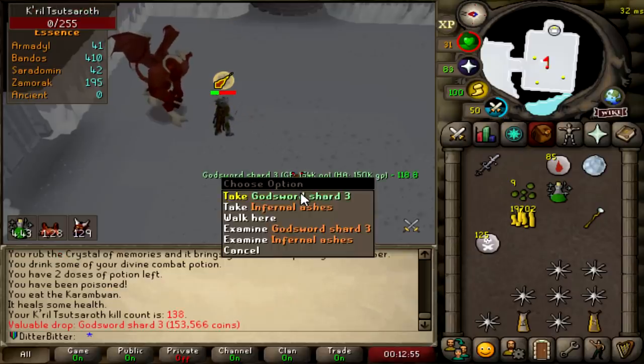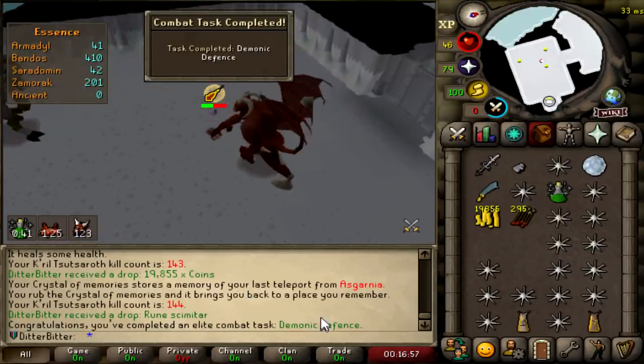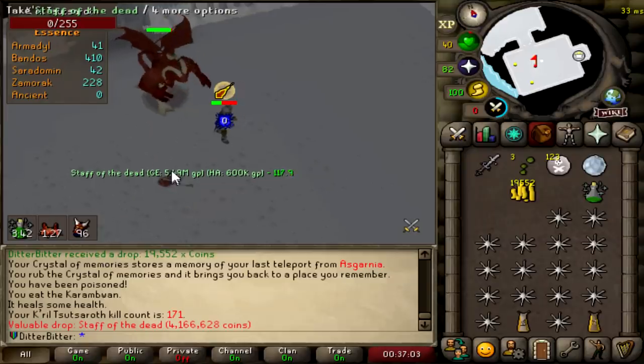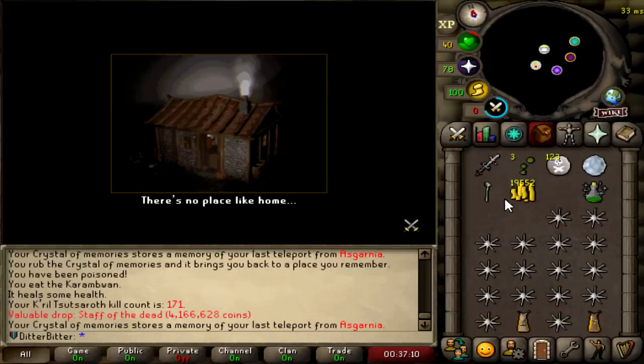God Sword Shard 3 — I don't know if we need that. I just did an elite combat task as well: Demonic Defense. Let's go! 171 KC — Staff of the Dead! We needed that. That's 125 points right there. Let's go!